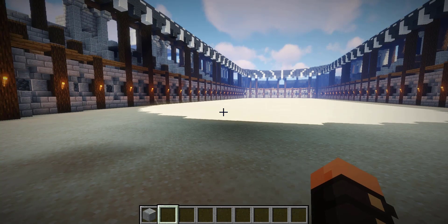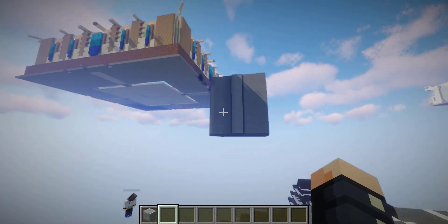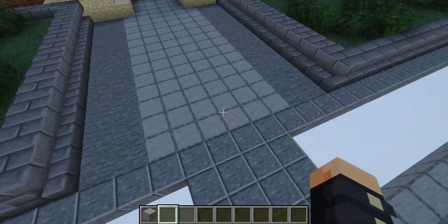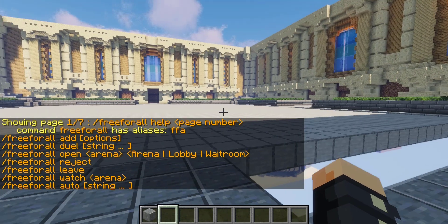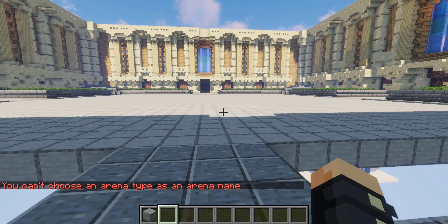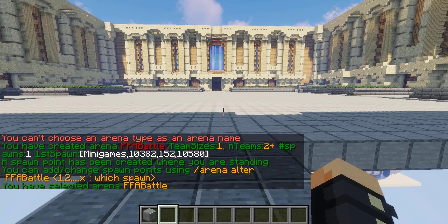Now that we have our simple arena out of the way, we can go into one of the slightly more complex arenas. Next up are Battlegrounds and Free For All — the setup is pretty much the same, so I'm only going to show how to do one and I'll opt for Free For All. Here's our Free For All map, so let's get into position. The base command for setting up a Free For All map is /ffa, and you can see all the FFA-related commands right here. We just do /ffa create and call this free-for-all — you can't choose a random type, so we'll do ffa battle.